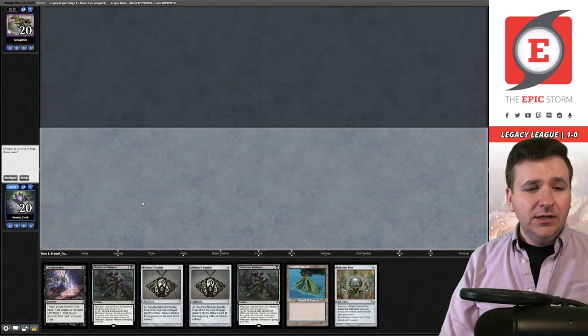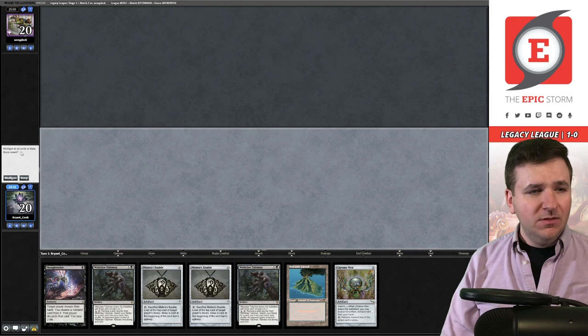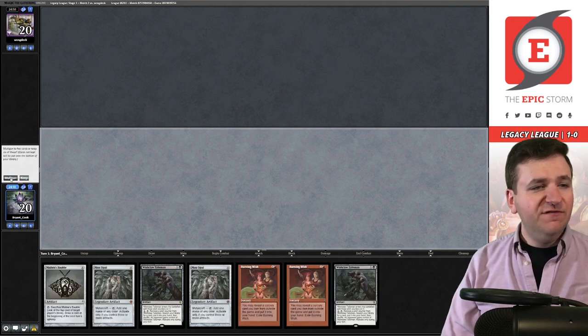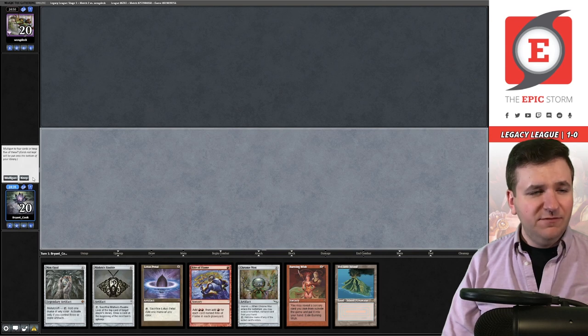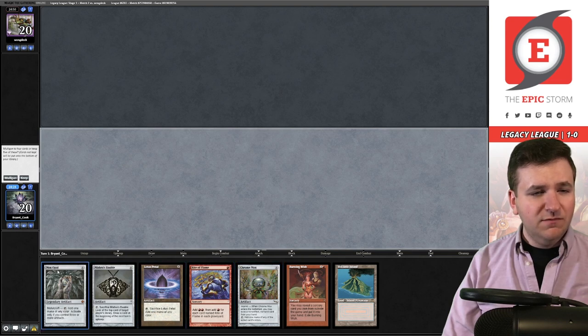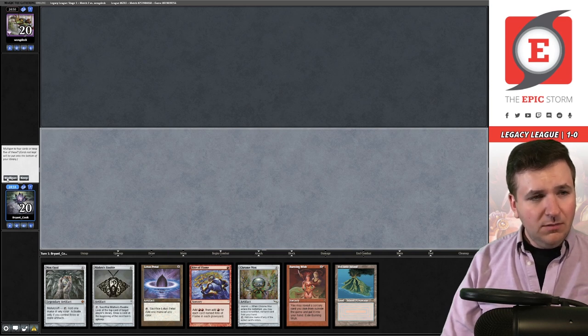Match number two — we are on the Plague Wong deck. We have a turn one Wishclaw but this hand is kind of slow. I'm going to mulligan. Not a keep unfortunately — going to five. Better than four. Putting back two would probably just be Chrome Mox and Rite of Flame. Burning Wish for Echo, hope to draw LED. Actually going to four.